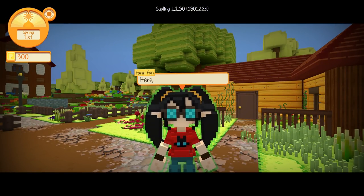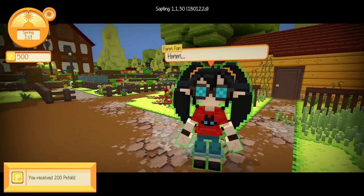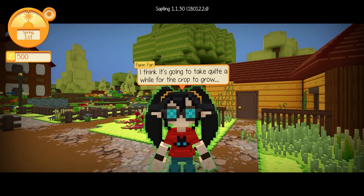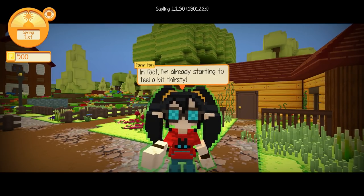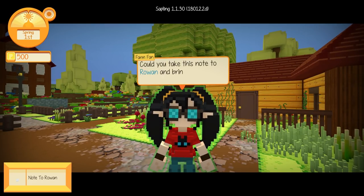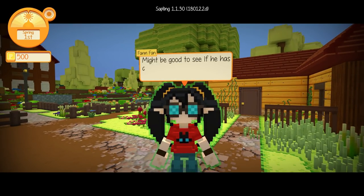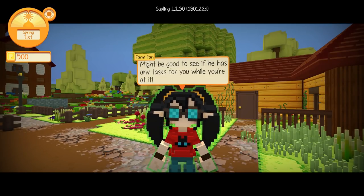'Looks like you've got the hang of it. Here, another reward.' Oh my goodness, she's just handing out petals after petals. I think it's going to take quite a while for the crop to grow. 'In fact, I'm already starting to feel a bit thirsty. Could you take this note to Rowan and bring me back something to drink?' I feel like she's putting our skills to the test to see if we remember where it is. 'Might be good to see if he has any tasks for you while you're at it. I'll be waiting right here when you get back.'